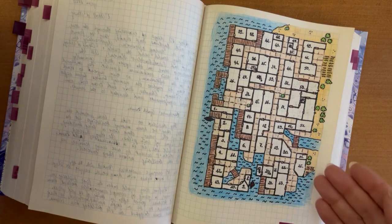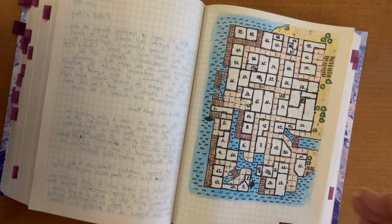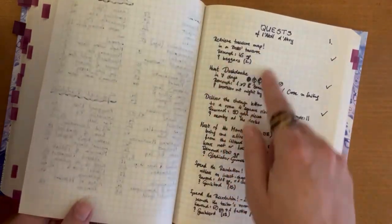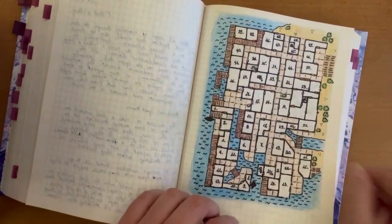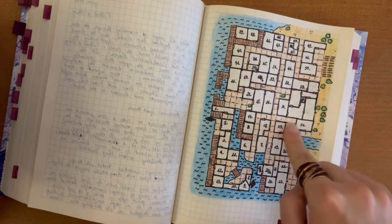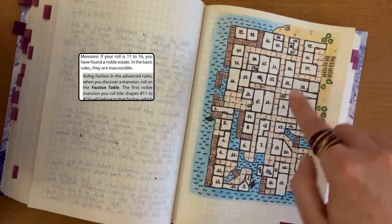So how I started: I read the basic rules, I started to build up my town, and as the quests came and the story led me here and there, I just went and explored the thing. And in the meantime, I almost forgot that I have a main quest — I have a target, the pirate's leader. And I had already rolled this mansion, which is a block ruler's mansion.